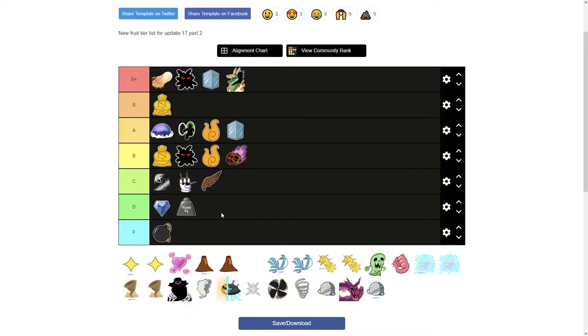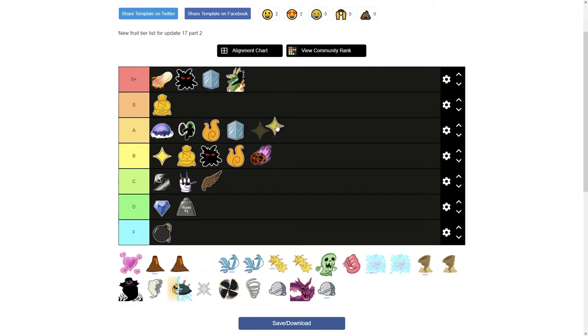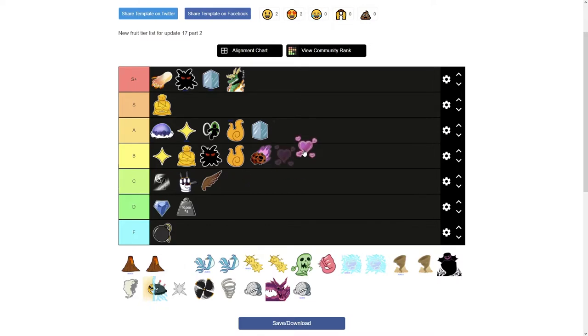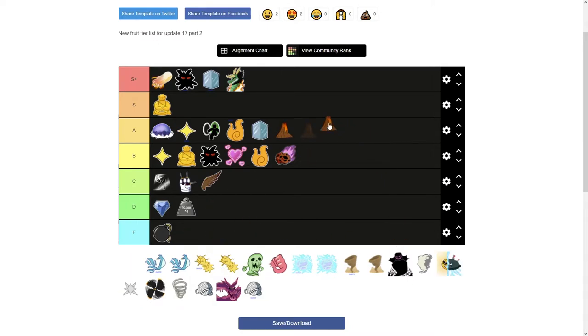Next is Kilo — pretty bad kit, but at least you can fly. I'll put it under Diamond in D tier. Next is Light. Unawakened Light is really good for farming first-sea — I highly recommend it, putting it in high B tier. Awakened Light is good for farming but also good for PvP, so I'll put that above Door in A tier. Love's range is really really small but it can have some nasty combos, though it's terrible for farming, so I'll put it above Flame.